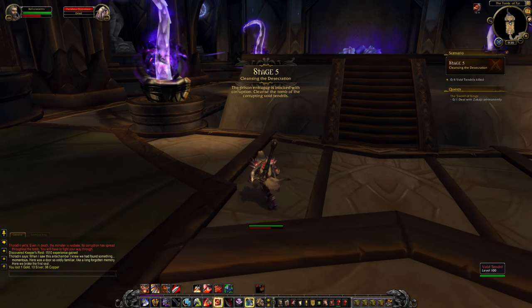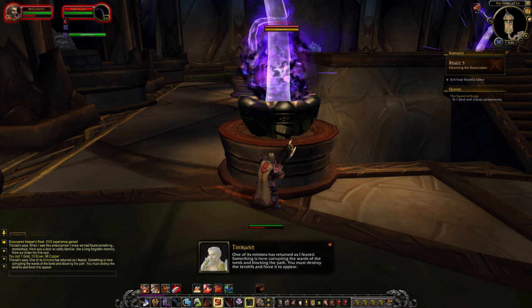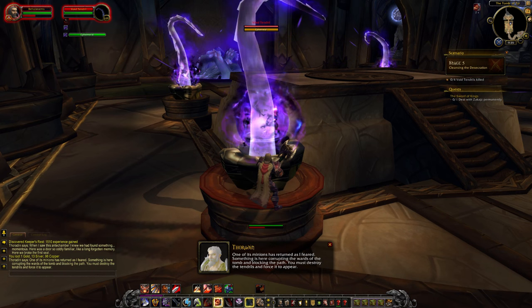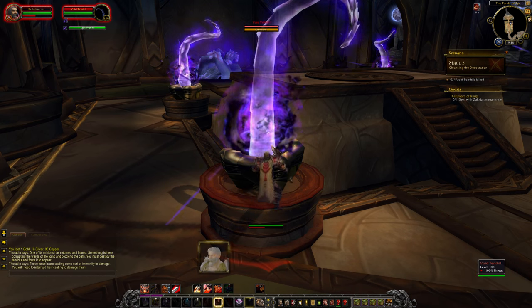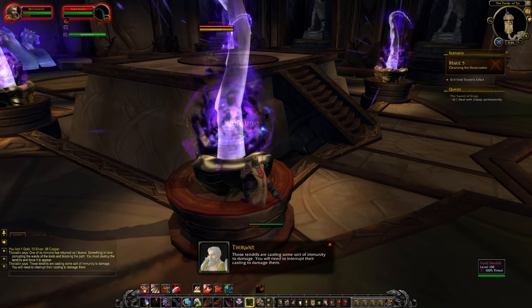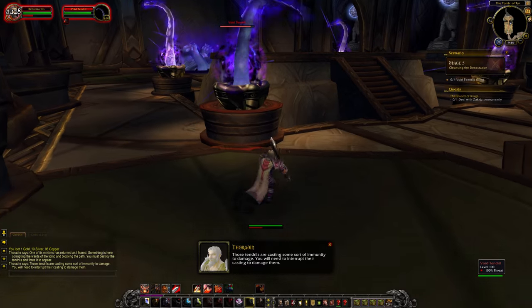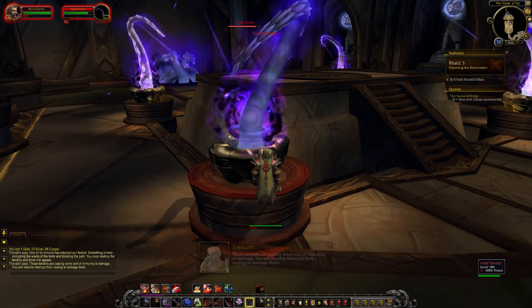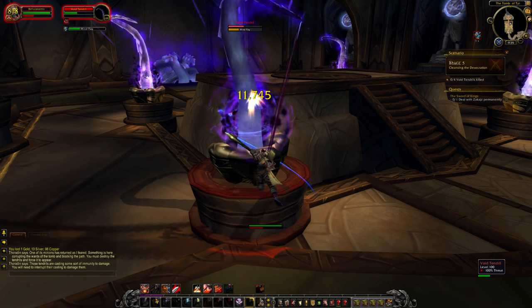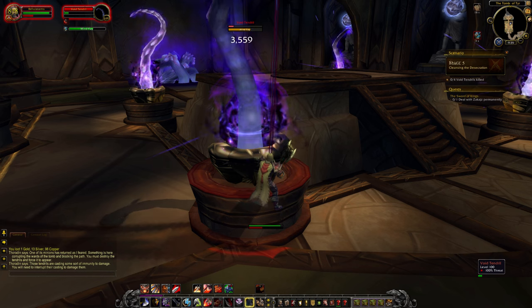Anyway, that guy's dead so we're blasting our way through. Stage five: Cleansing the Desecration - the prison entrance is blocked with corruption. We need to cleanse the tomb. Something is corrupting the wards and blocking the path - we must destroy the tendrils and force it to appear. Those tendrils are casting some sort of immunity to damage, so we need to interrupt their casting to damage them. The more these quests integrate class mechanics the better. On the Shadow Priest they didn't do that mechanic, so this is definitely nice to see.